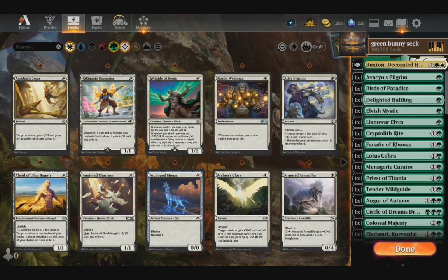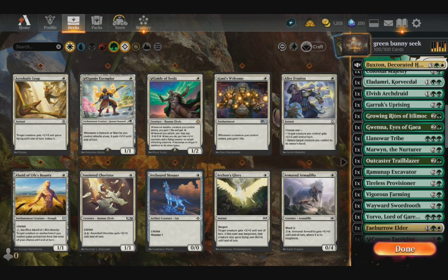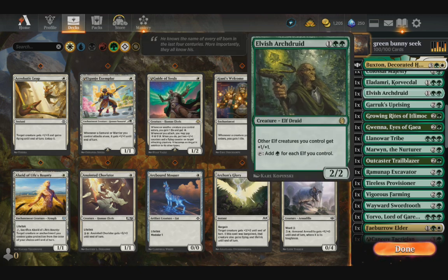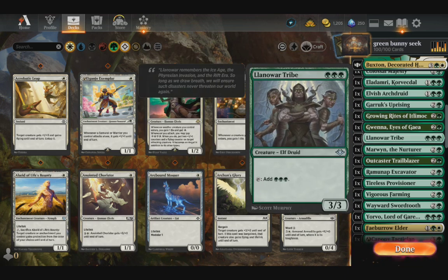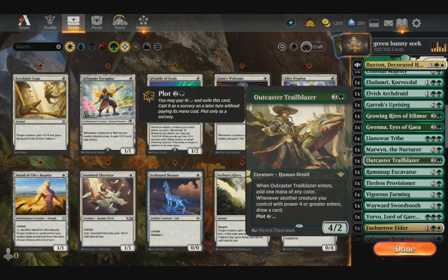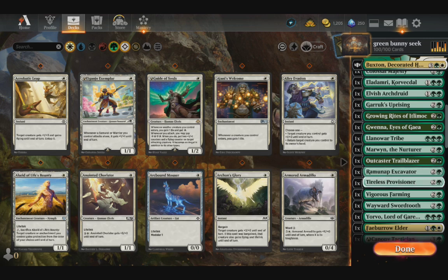To tap the creatures, I'm going to have a bunch of mana dorks like Birds of Paradise, Absinthe Pilgrim, Delayed Halfling, Elvish Mystic, and all that stuff. Also things to make my non-mana dorks into mana dorks, like Cryptolith Brite and Elvish Chorus.